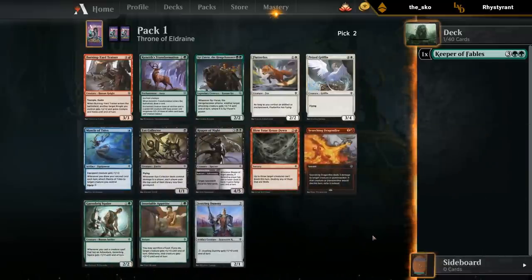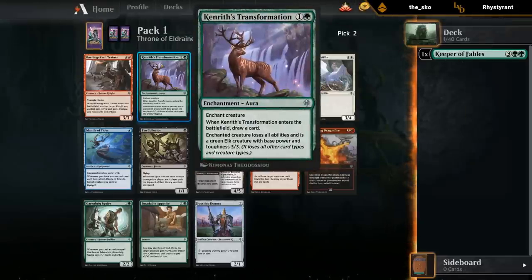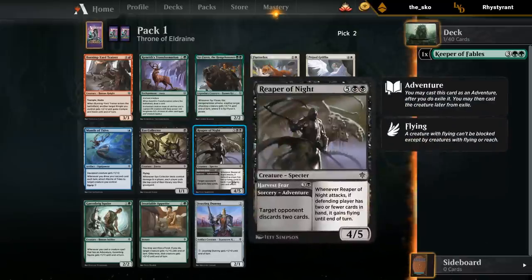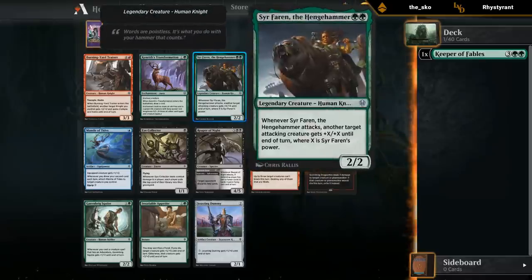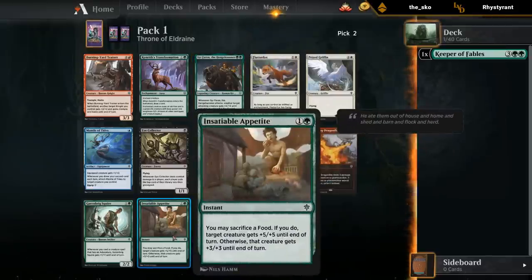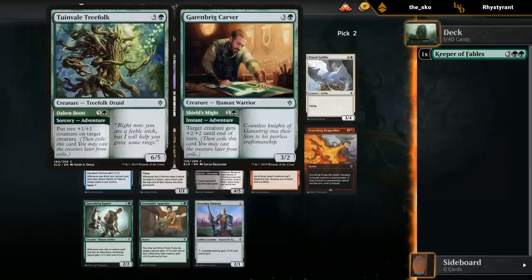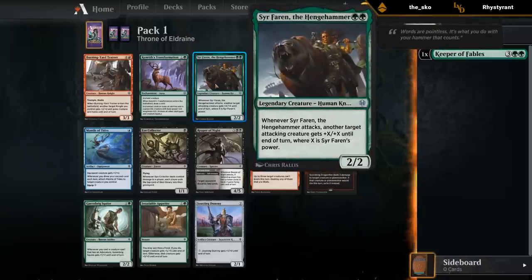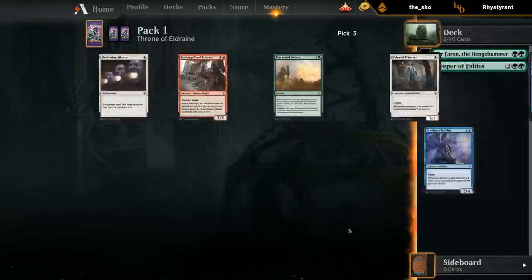Pack two has some good options. Sir Farron could lead to a nice beatdown deck. Canra's Transformation is always fine — worst case you still get to draw cards. Scorching Dragonfire is probably the best common in the pack. I can just take the green card, stick to green, and try to draft a slightly more aggressive deck. Sir Farron is probably best in red-green but can still be fine outside of it. I've been pretty impressed whenever I've faced Sir Farron. Let's see if we can draft a more aggressive green deck.